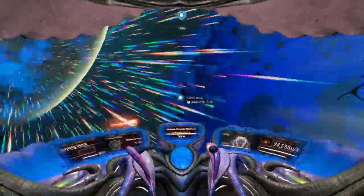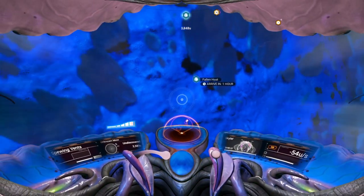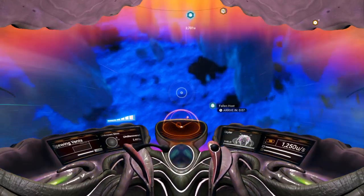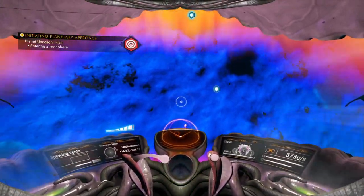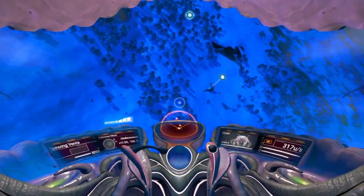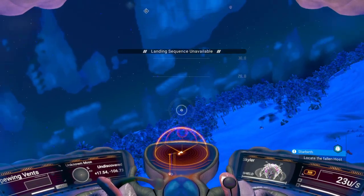So we go to the fallen host. I've been having some trouble — I think there's some kind of bug. When I first reach the atmosphere of a planet, I slow way down, and it takes a while for me to be able to move again. Even when I hit the boost button, it blocks me for a little bit. But anyway, let's land and check this one out.